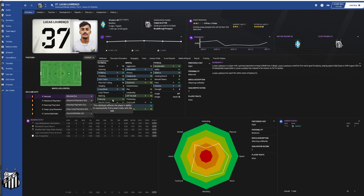He can often be found dropping quite deep, which we'll look at later on. If I was to say has Lorenzo got any weaknesses, it would be his physical attributes, particularly his strength of 8 and his very slight figure - he's only five foot five, so he's not going to be winning a lot of aerial duels. But that doesn't mean he can't operate in a defensive transition, because he's got good acceleration, good work rate off the ball, so he's going to pick up some interceptions during his press.